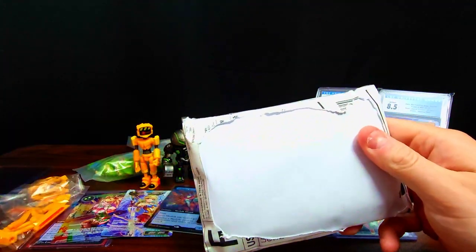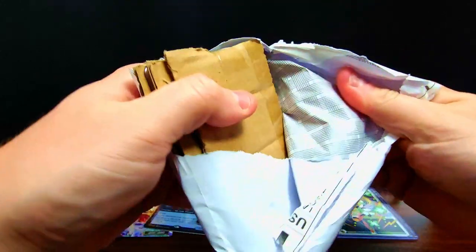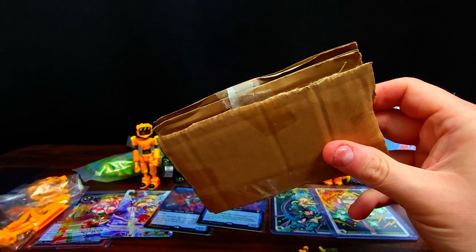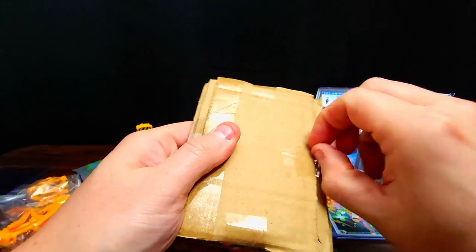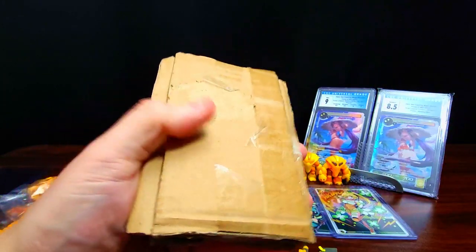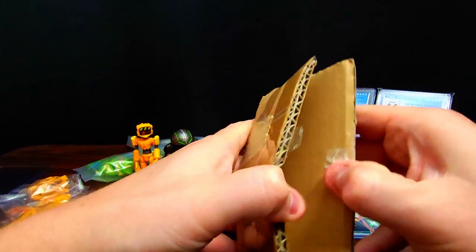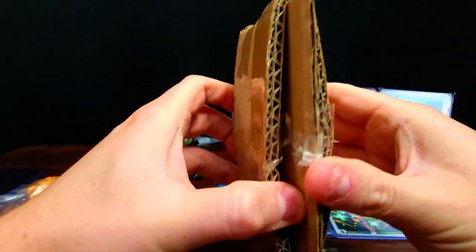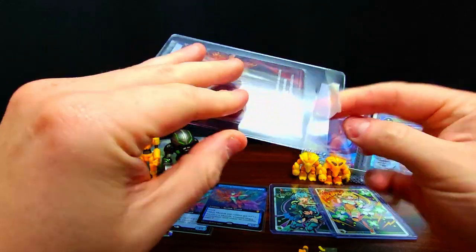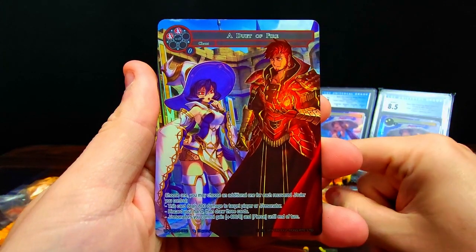One more package — and this must be the one with the cards I was remembering. If you recall from the last mail day, I had a really awesome angel promo from Force of Will that looked really sweet. Well, I found out there's actually a companion piece that goes along with it, which I didn't know about. Luckily TCGplayer had one more in stock so I snagged it before they sold out. There are also a few more promos in here.